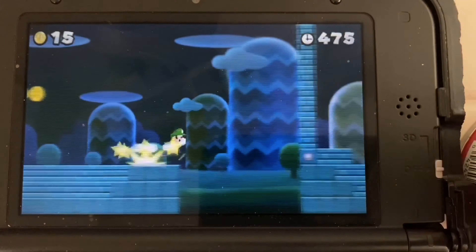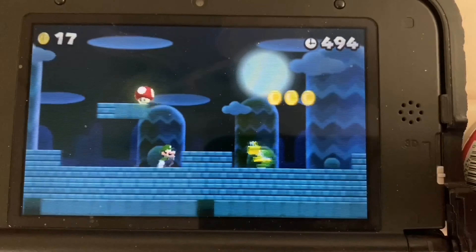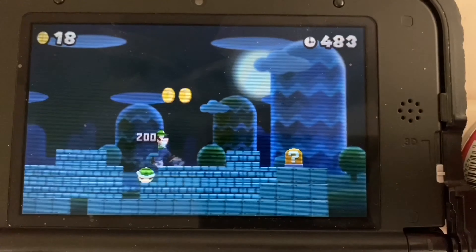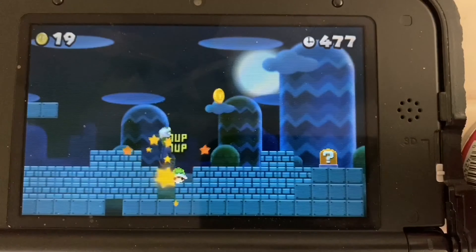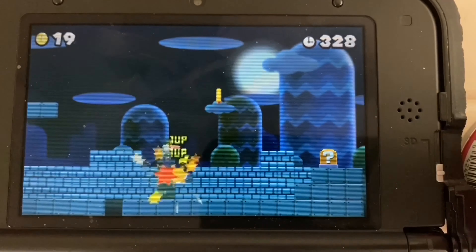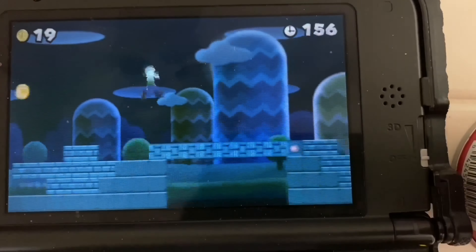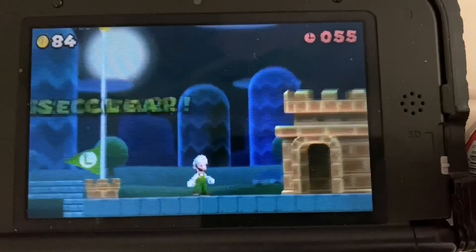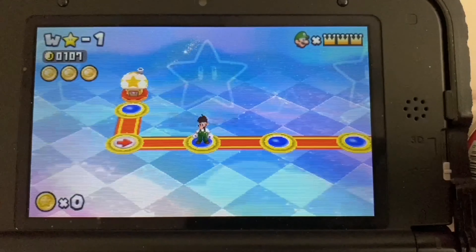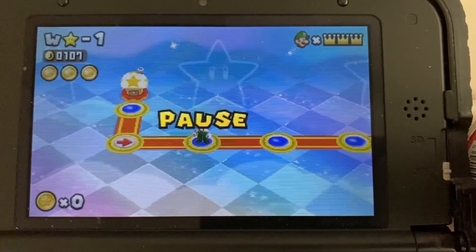Now for the fifth and final star: you need to max out your lives at 1110. This will probably take the longest but it's also the easiest. There's a trick in World Star Level 1 where you jump on a Koopa just right to trigger an infinite jump that racks up lives until you hit the max. I'm fast-forwarding through this — the lives won't display as 1110 on your file, they'll appear as three crowns.